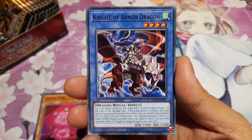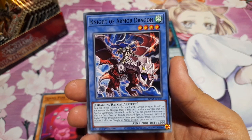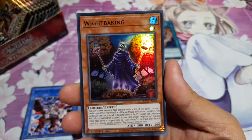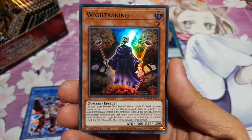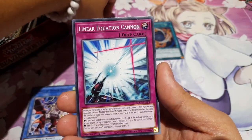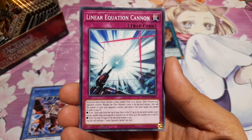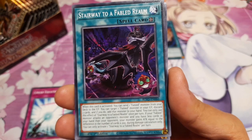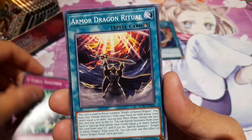You can tribute Knight of Armored Dragon to special summon a level 5 or higher Wind Dragon monster from your hand or deck — i.e., Armed Dragon Level 5 or Armed Thunder Dragon Level 5. We have Wit Baking as a super rare zombie — this card's name becomes Skull Servant while it's in the GY, and helps your Skull Servant decks out, which I've heard are incredibly good in Speed Duels and/or Duel Links. We have Stairway to a Fabled Realm — some more Fabled support. S4 Specimen — some more S4 support. And Armed Dragon Ritual again.